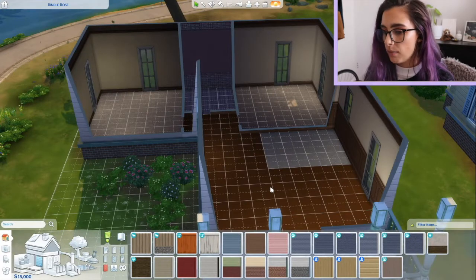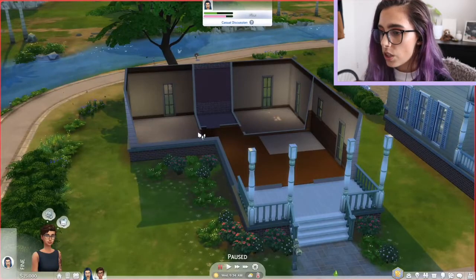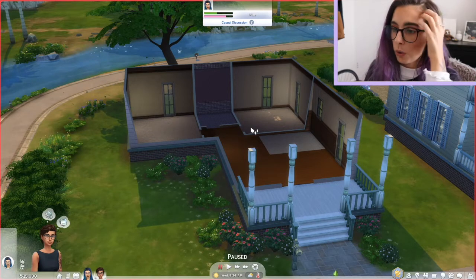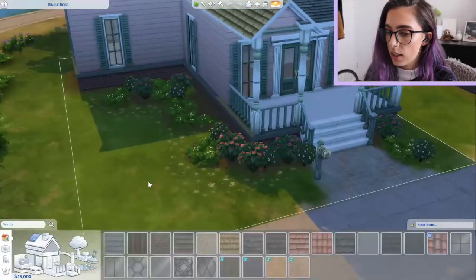I'm just gonna renovate it and make it suit their style. The idea is to not ruin anything structurally - I can take down inside walls but I want to keep it as a realistic renovation, like the kind of stuff that would be affordable and realistic if you were a person renovating a house.